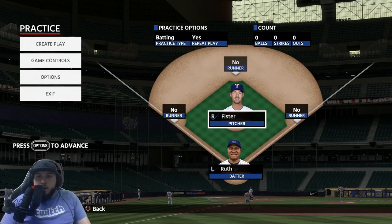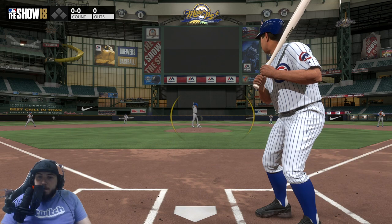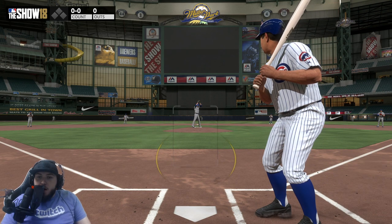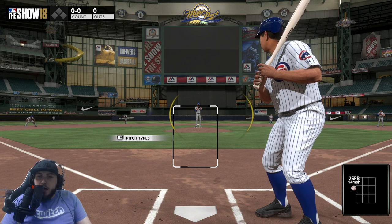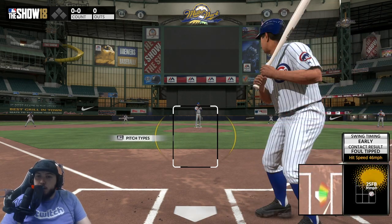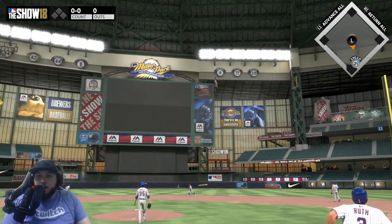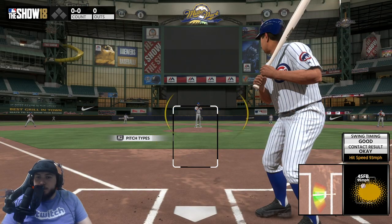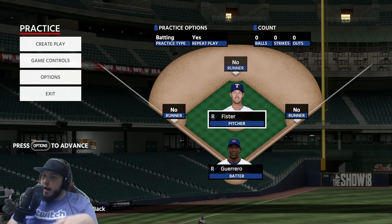We're going to flip this up and use Cole Hamels — lefty versus lefty. Same approach: keep the PCI high and in. A lot of lefties online love throwing the fastball high and in or throwing the breaking stuff low and away. In practice mode I'd recommend doing this because it's hard to pick up the breaking ball sometimes. It's unusual hitting from the left side of the plate and seeing a left-handed pitcher — fastballs come at a different speed, so you have to be a little more early on them. I'd definitely recommend practicing the lefty-lefty matchup a lot.